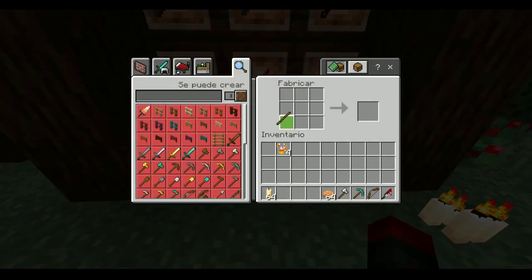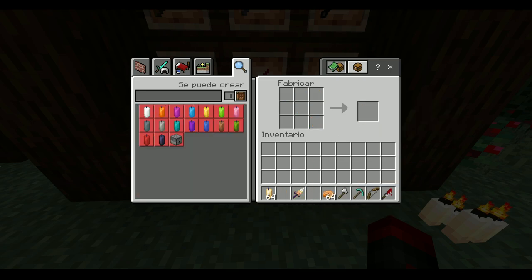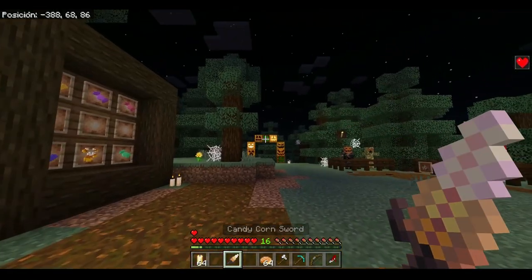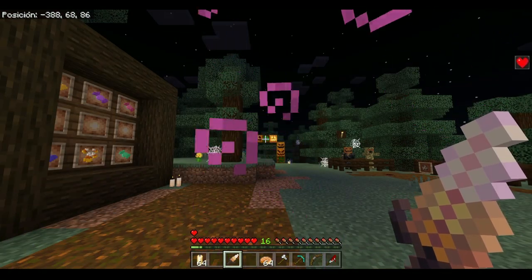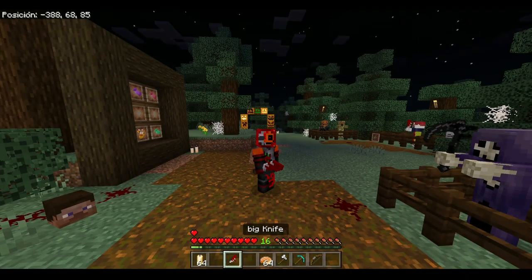How is it crafted? The recipe uses a stick, and then the other materials arranged like this. I made a mistake — let me redo that. There we go, now we have the weapon — the corn candy sword — which, while holding it in your hand, gives you the regeneration 3 effect, infinitely. Of course, this goes away once you remove the weapon from your hand.